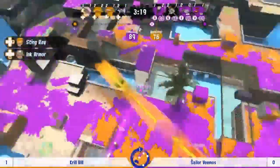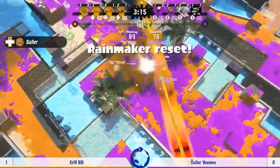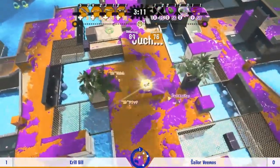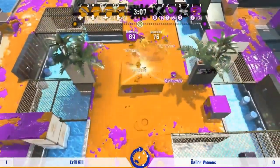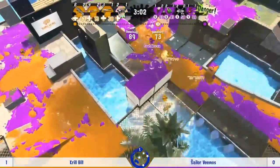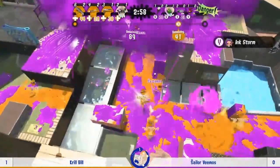Nessa goes for a swim through the grates — got away from the Stingray at least. Krill Bill on the move now, no hesitation — going over that bridge, or maybe going a different way just to try and sneak in a flank there.